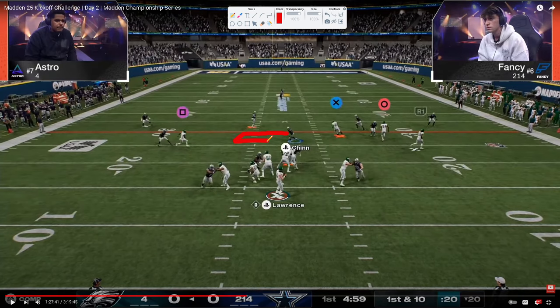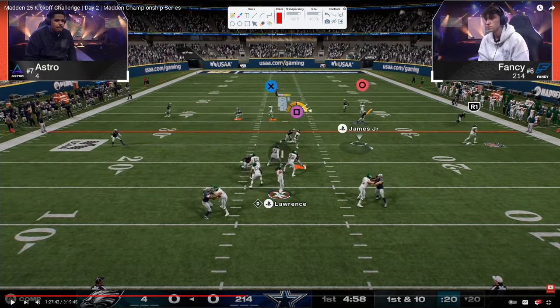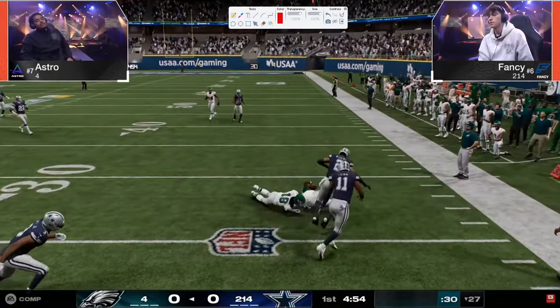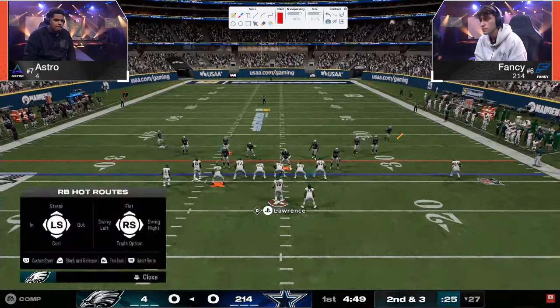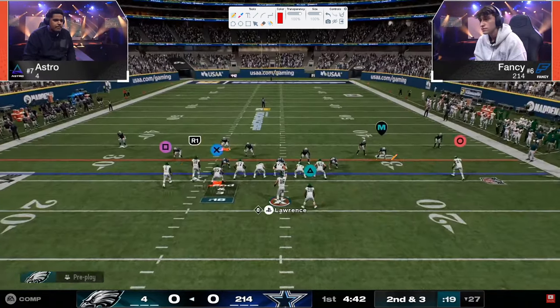First play — watch the user. Look what Fancy does: he switch sticks. Why is he able to switch stick here? Because there's no immediate seam streak threat, the quarter or deep half is going to play it well. He lets the three-receiver side go, switches off, lets that coverage take the receiver, and now he's going to switch onto the read that most people are going to throw. Astro actually makes a really good read and takes his check-down drag. This game shows something about Madden 25 that a lot of people really don't realize how big of a deal this is.